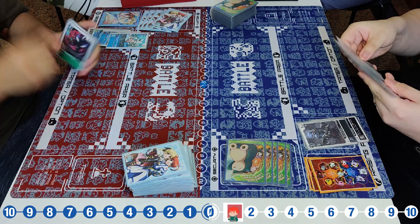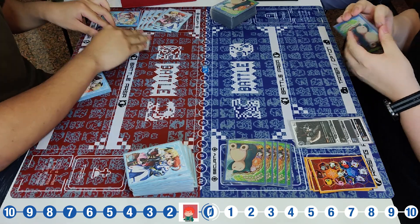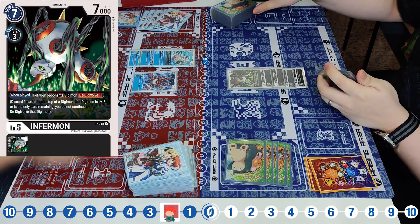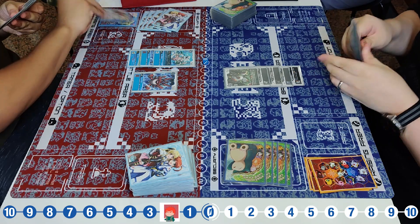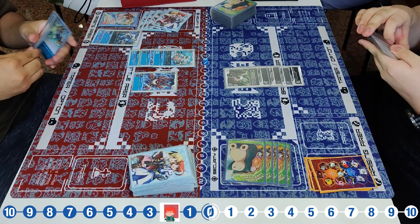The Black Player will evolve to the Colammon Drummon and go for the Sildra Mon for two costs, passing back only one memory to the Blue Player. The Blue Player will move up the blocker, calling the Elegmon to pass back another one memory. This memory control game is getting fast, and the Blue Player will hatch its nursery once again, going for the Vmon here.